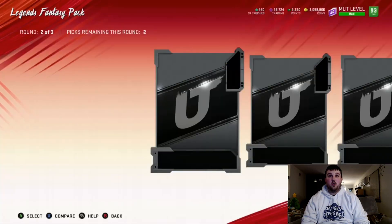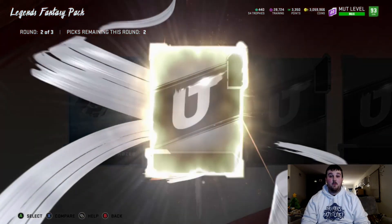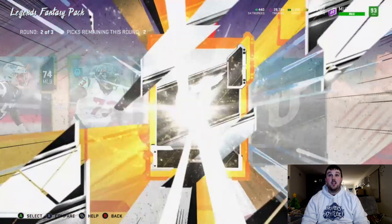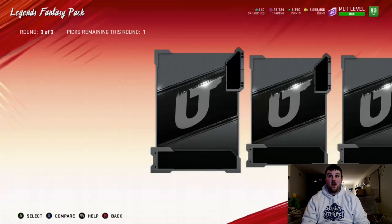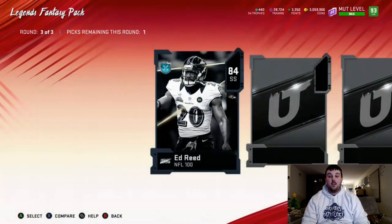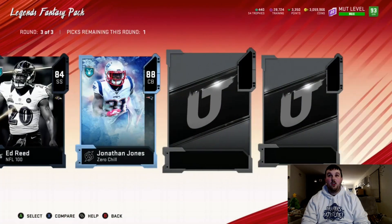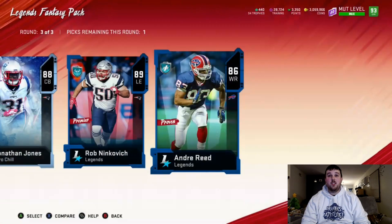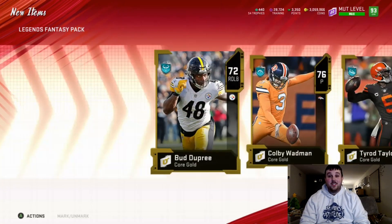First round is all golds — pack's heating up! We start off with 85 Demonte Kazee in the middle round, 77 AJ and some core golds, and we do get another elite 86 Jack Conklin — two elites out of the gold round. Final round — I definitely thought we just pulled Eli Manning. But we get a zero chill Jonathan Jones, legend 89 Rob Ninkovich, and no big animation. We'll take the 89 overall. No LTD pulls.